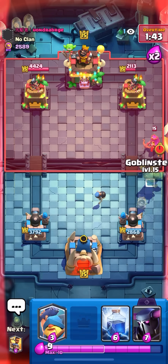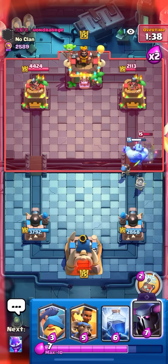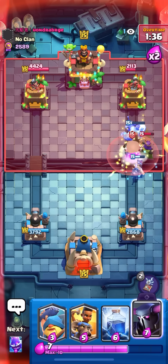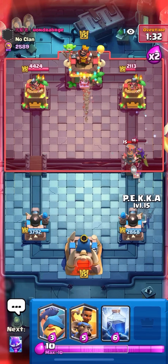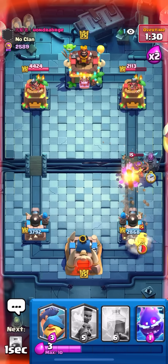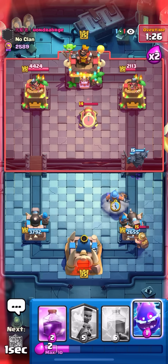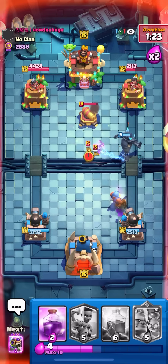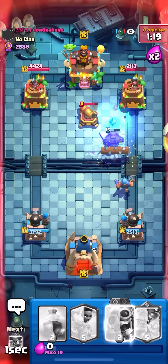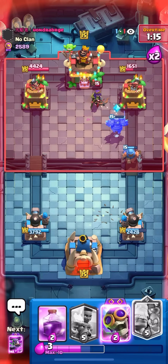I'm just gonna Goblin Stein here — I could PEKKA in front, but you could just cycle back to two Deliveries or something. I'll just go PEKKA on top of the Queen. I'm gonna try to Fisherman to pull that away — I was gonna ignore it at first but then I realized it lives that one HP fight. Don't defend it — Lightning on the Cannon and the Tower and get more damage.